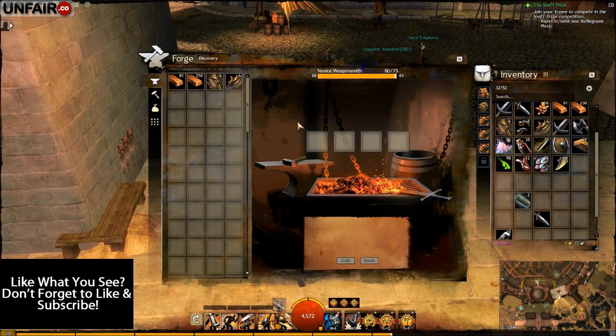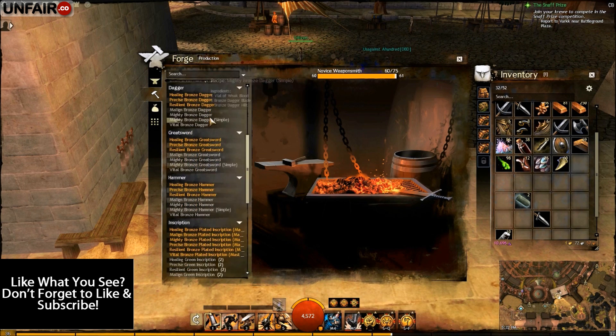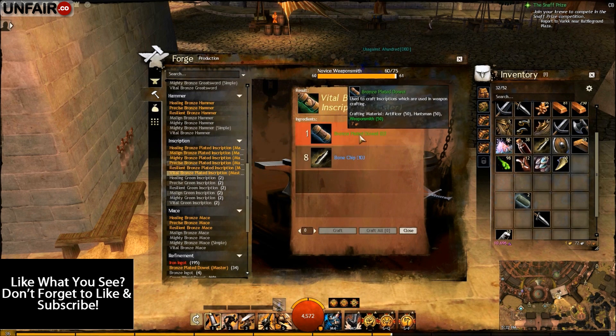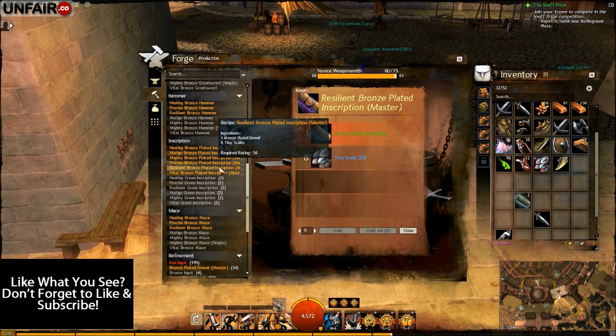With all the discoveries done — took a while — I should be at around level 60 by now. So you're going to go back to the production tab, scroll down to inscriptions, and make one of each of these. They each require one bronze-plated dowel and eight of the particular item.